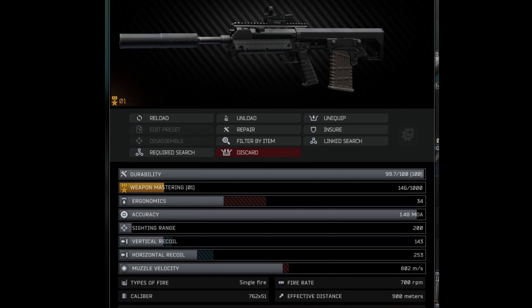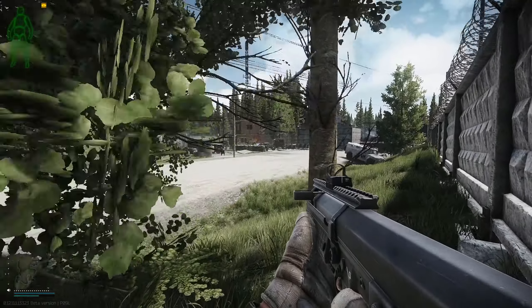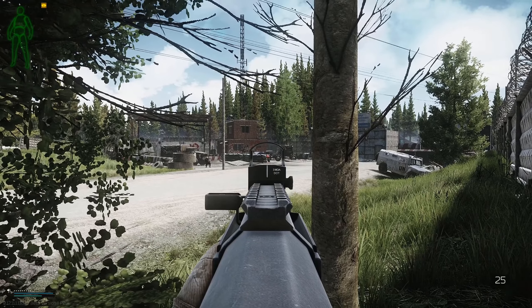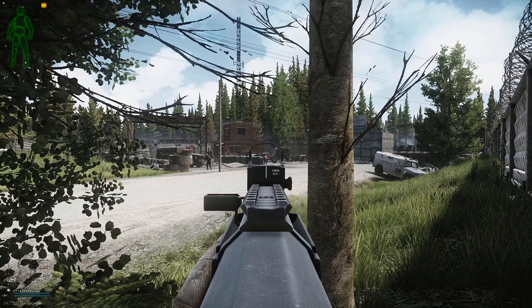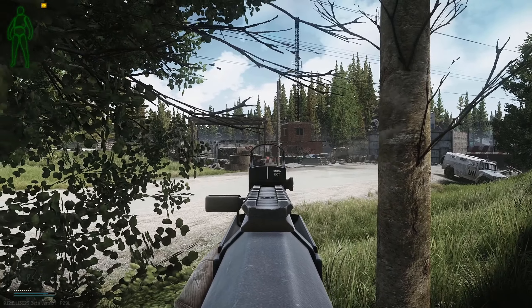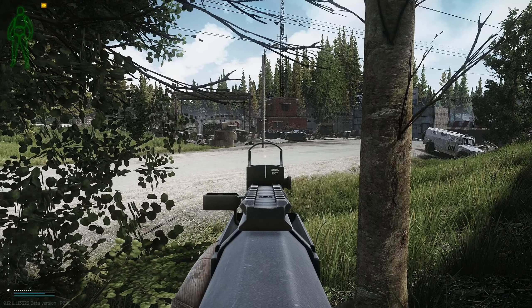Here's a look at the RFB item window with the build in it so you can get a better idea of weight, recoil, and ergo for this gun as it's built here. And finally, enjoy some gameplay of this mini chad killer at the end. If you found this build helpful, leave a like and a positive comment to show your support. Subscribe if you're new and never miss a new video. Thanks for watching, I'll see you next time.